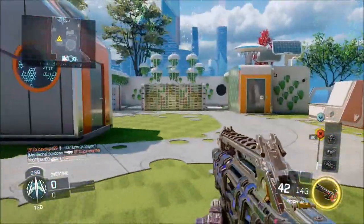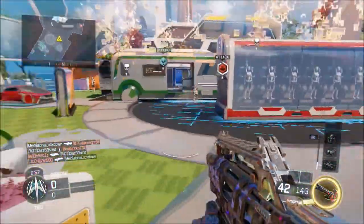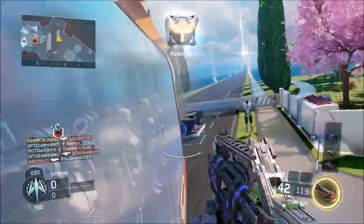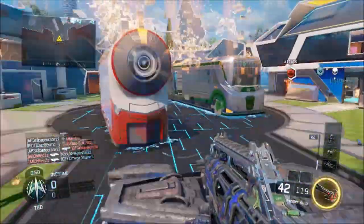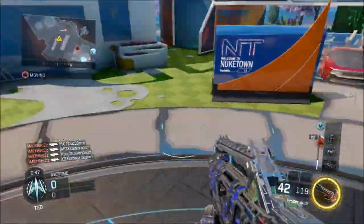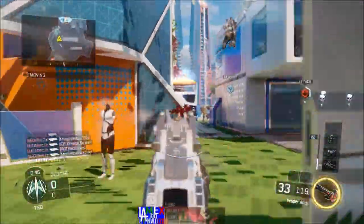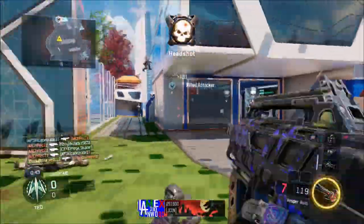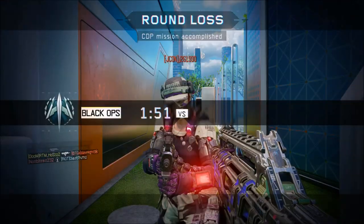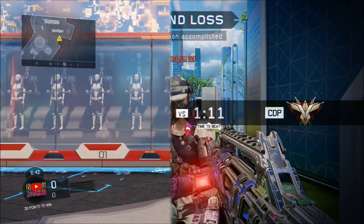Right about here I'm literally just trying to spawn trap them, but since the robot is near our base it makes it impossible for them to spawn on the back side of the map. As you can see here they spawn in the middle, which I kind of noticed. I almost got three dudes here but one ran off, and this gun obviously isn't meant for long range shots.